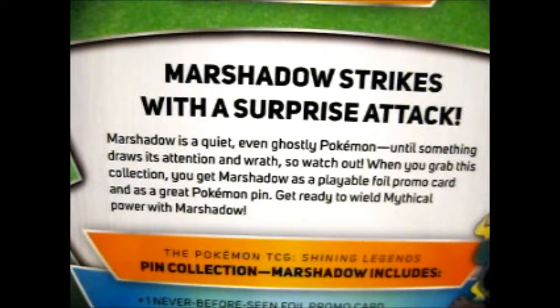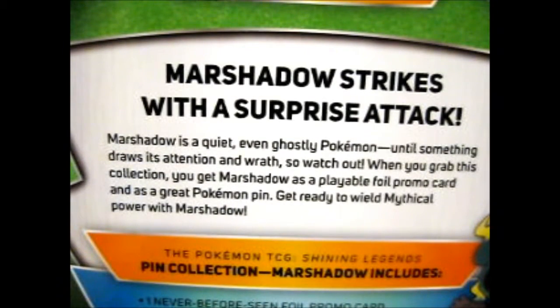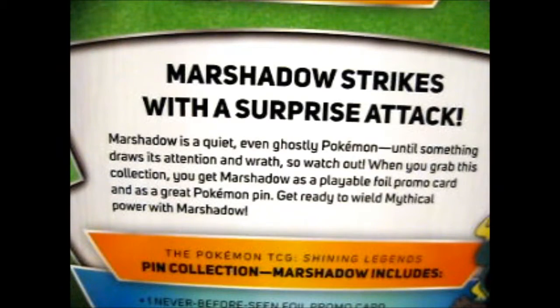Marshadow strikes with a surprise attack. Marshadow is a quiet, even ghostly Pokemon. Until something draws its attention and wrath. So watch out.